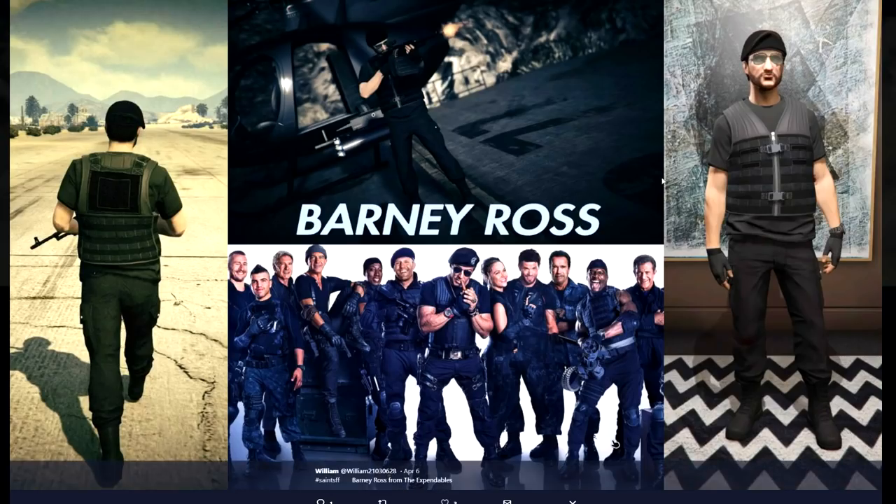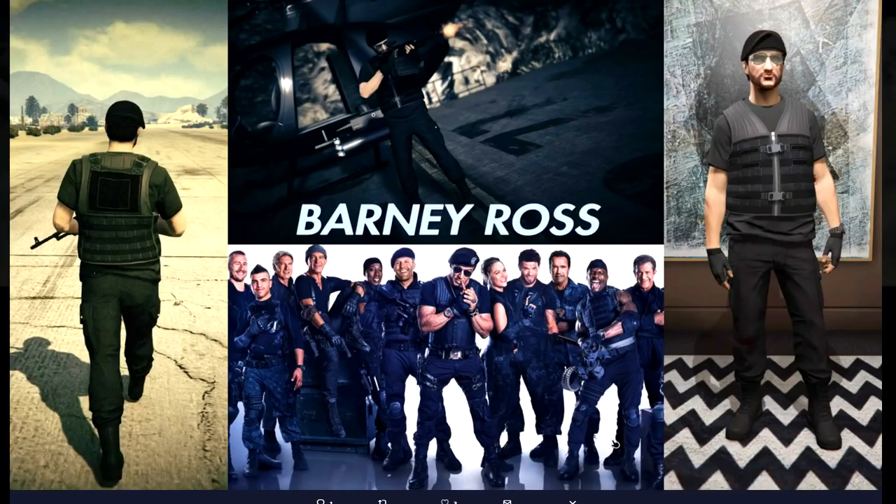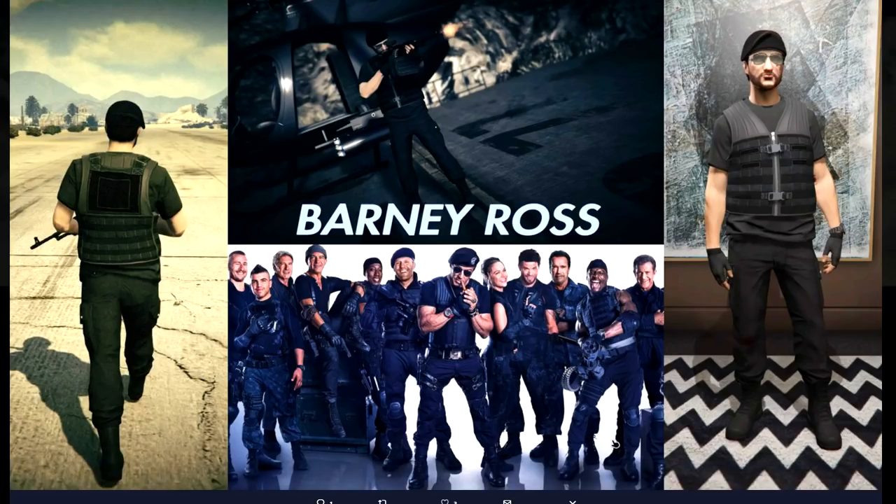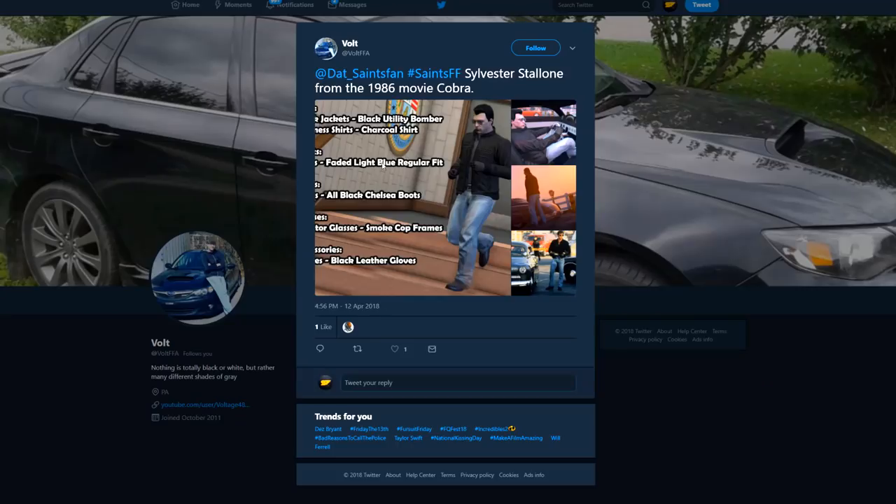Next one from William — another movie-related one. This one is Barney Ross from The Expendables. By the way, I love the face of your character — he kind of looks the part, not your typical GTA character, which I thought was cool. There are some awesome pictures here: a back shot, an action shot, a front view, and obviously a reference with all the people from the movie. That's a really cool look.